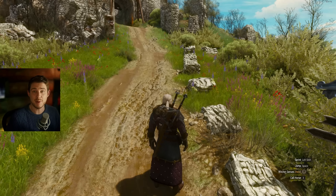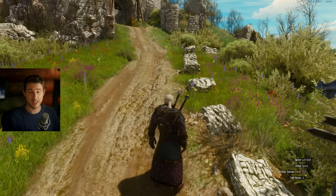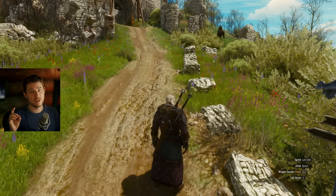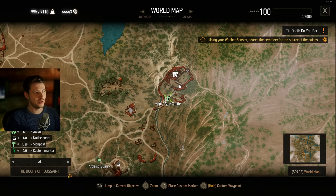It's not the strongest build in this game, and it's not the strongest in the next-gen update, but it's one of the most creative and probably one of the best ones because it's quite tough, but hard to get. First of all, you need to be in the Blood and Wine DLC, so you need to be in Toussaint. I'll demonstrate how this build works first, and then we'll build it in detail.